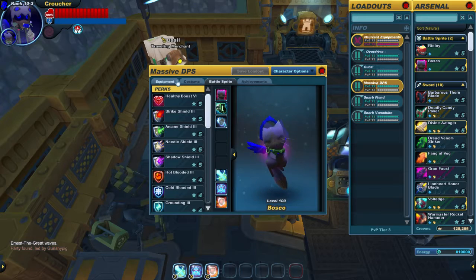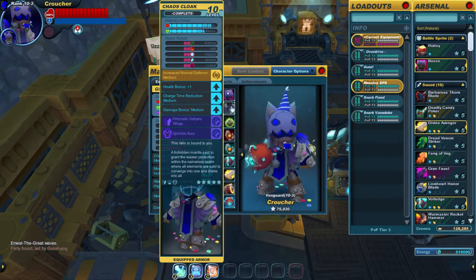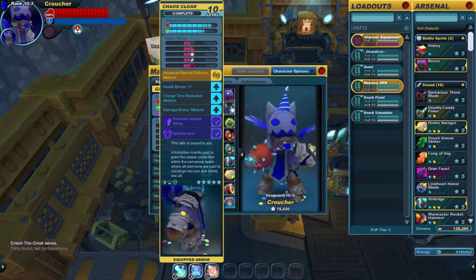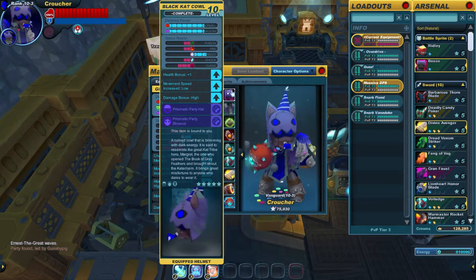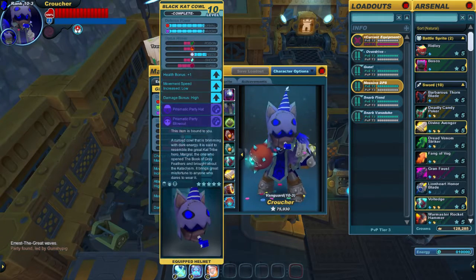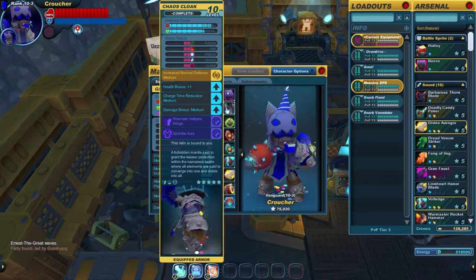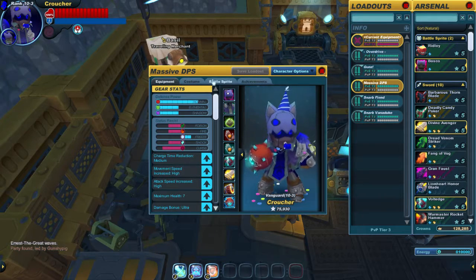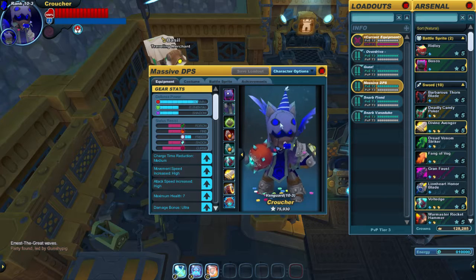We're using slightly different stuff for Vanaduke. We've got the Black Cat Cowl and the Chaos Cloak. If you look at the resistances at the very top, there's Defense Power and then Status Resist — both of these have negative status resist for basically everything. The Black Cat Cowl gives movement speed increase low and damage bonus high to all types of weapons. The Chaos Cloak does charge time reduction medium and damage bonus medium for all types. They're very powerful, they just have high risk. With my Sprite giving movement speed increase medium, I'll have movement speed increase high overall.